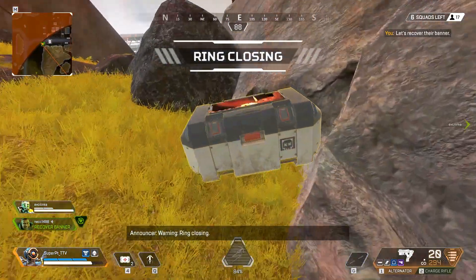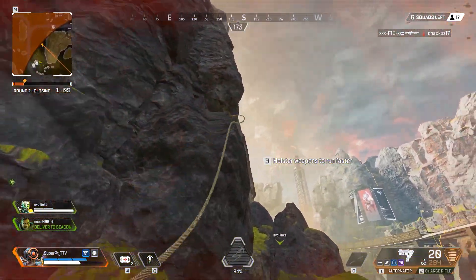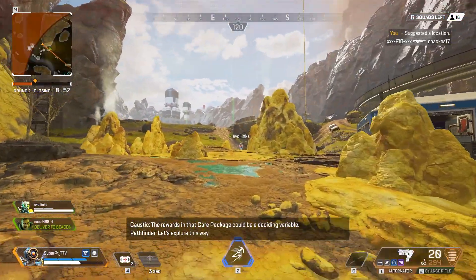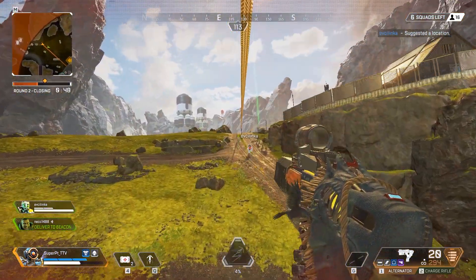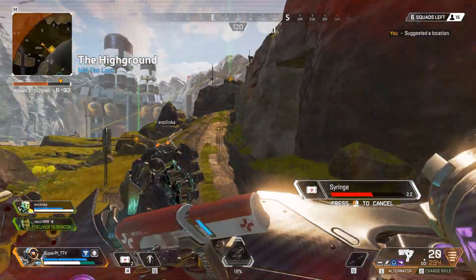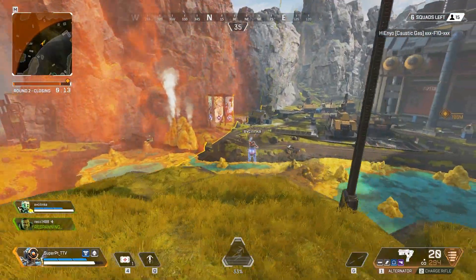A grey or common shield doubled from 100 HP to 200 HP. A blue or rare shield went from 250 to 450. They did reduce the animation speed from 65% to 55%. In the firing range, amplifiers are now supported — you can toggle it on in the settings menu. More than one player can now use the firing range, meaning you can have duels in there. I've got to check this out with some people. Also PC-only, they fixed a crash that would occur when entering the firing range.